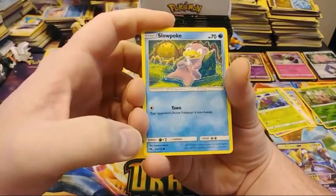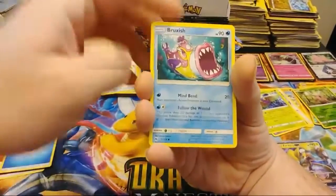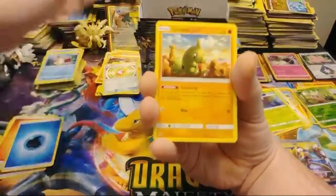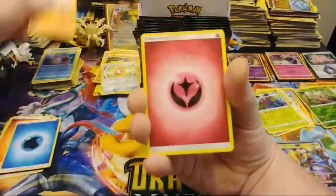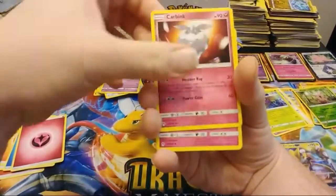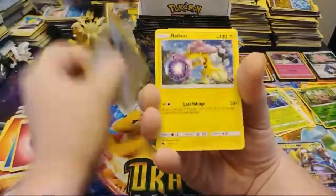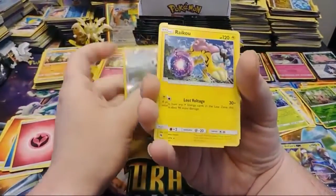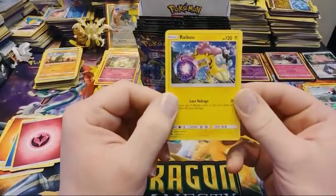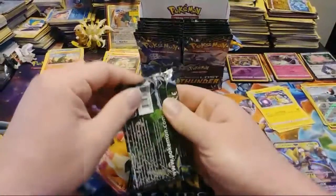That Slowpoke — oh, that's its tail. Is it eating its tail? What the heck? Bruxish — that one means business. Another Larvitar. Fairy Girafarig or Girafarig, whatever. Carbink, Shiinotic, Reverse Pick-a-Pick, and a Raikou Regular Rare. Raikou is just a regular rare? Really?